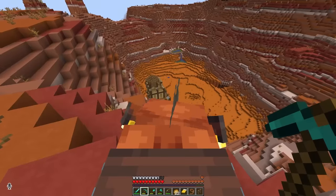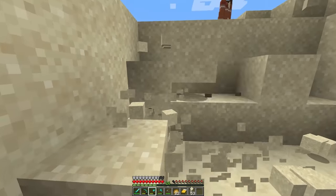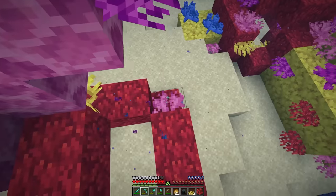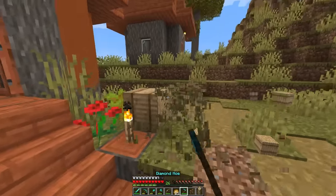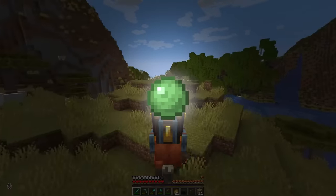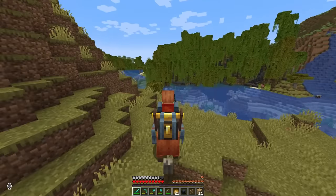I ventured south to the desert to gather a load of sand for glass. Thankfully, this was next to a coral reef so I could grab a few fans too. Putting the miles on the boar, I ventured out to find a swamp to kill some slimes, but I did stop to gather up some hay bales in a village. I finally made it to the swamp and now we've just got to — don't fall — we've just got to wait for nighttime.